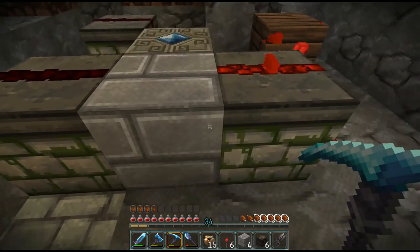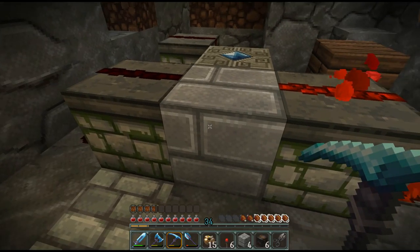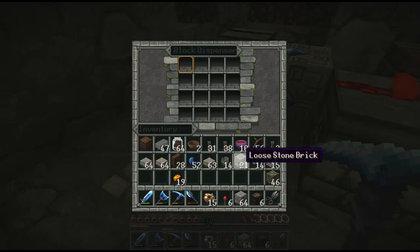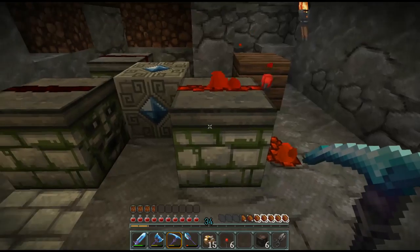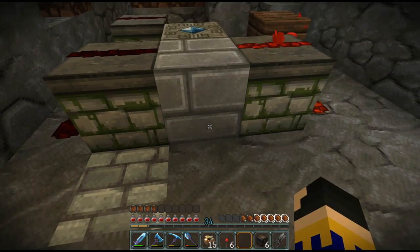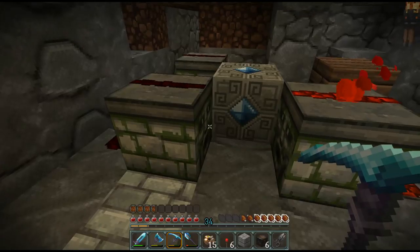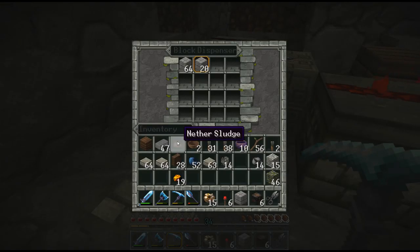Maybe it's the other way around — maybe the supply's in here and the sludge is in the other side. It used up some sludge. Let's try it the other way around, because this is the side that has the delay, so that would make more sense. If you set a brick... it did something — not quite what I was looking for, but it did do something.